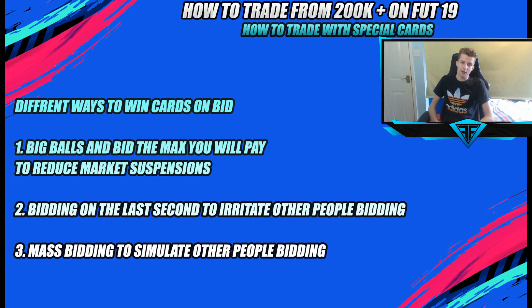The third strategy works better on the web app and is spam bidding — rapidly placing multiple bids to replicate the appearance of many different people bidding. If it seems like there are more than two people bidding, other bidders are more likely to give up. You can literally just spam bids for about a minute on the web app. Just make sure you don't accidentally bid 100k on a card that's no longer a deal.